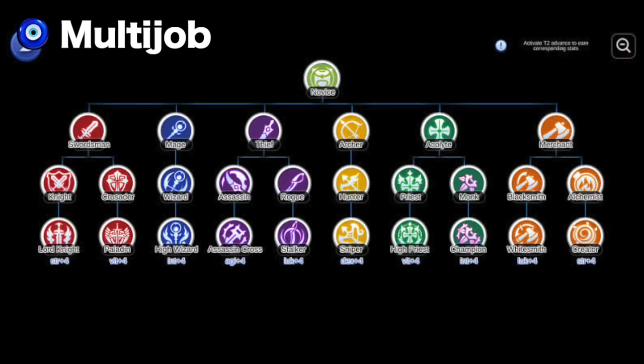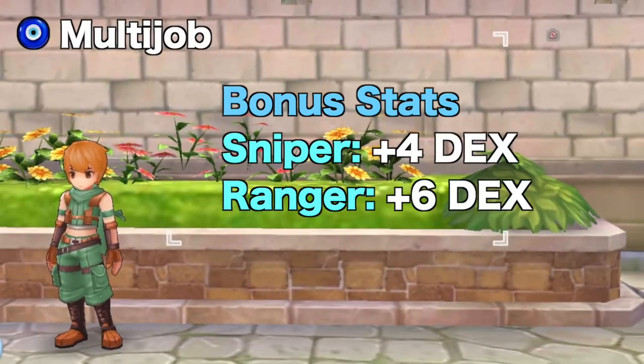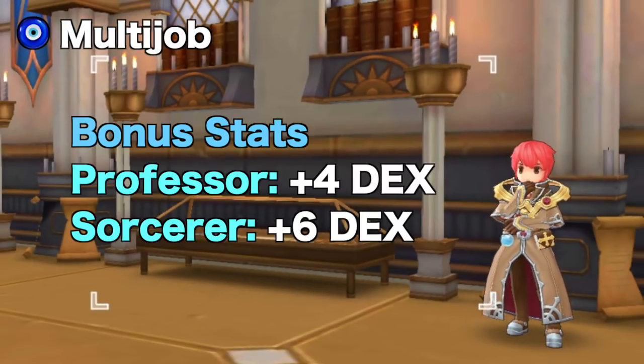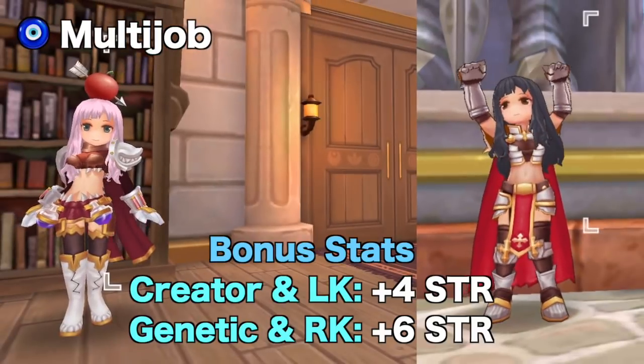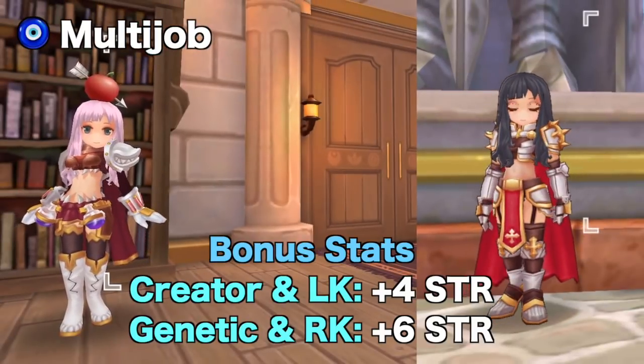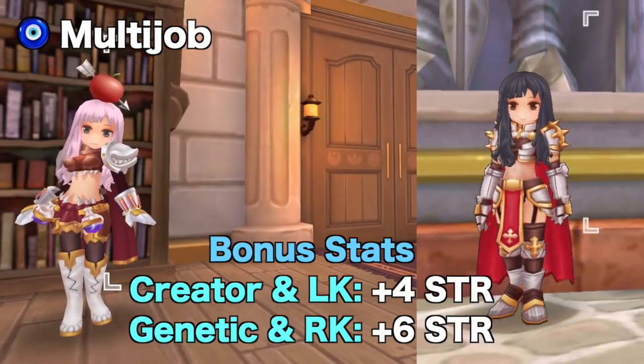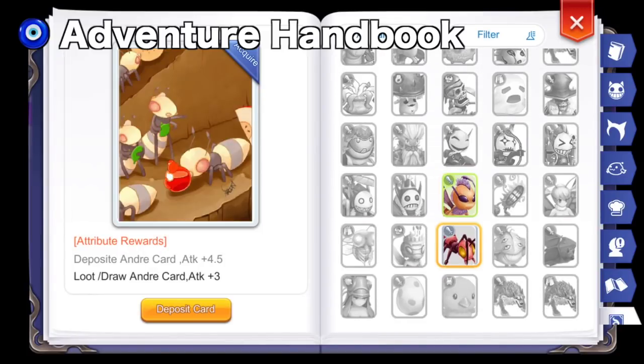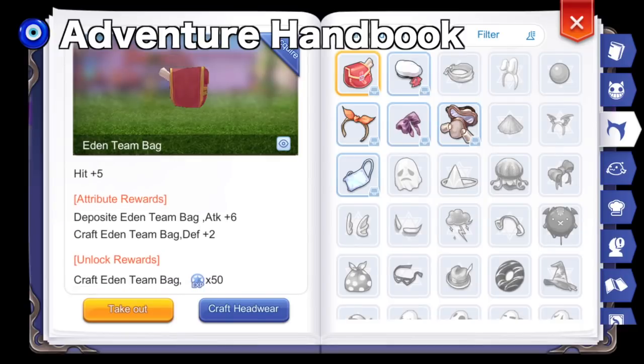Another way to increase DEX and Strength is to Multi-Job. For Bow users, you can Multi-Job to Ranger for an additional plus 10 DEX. In the future, having a Sorcerer Multi-Job will also give plus 10 DEX. For Dagger users, you can Multi-Job to Rune Knight or Genetic for an additional plus 10 Strength each. Last but not least, slowly build up your attack in the Adventure Handbook using Headwear and Card Unlocks and Deposits.